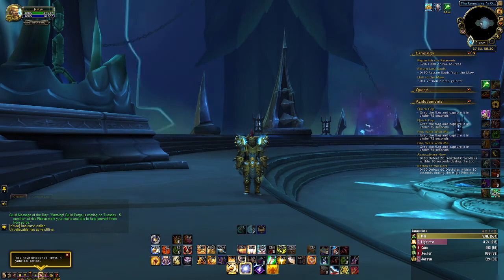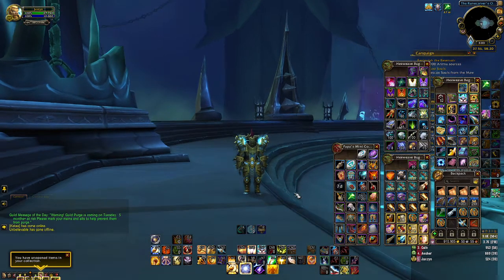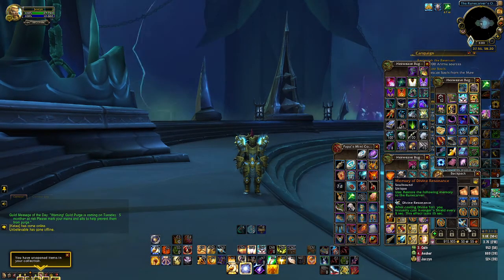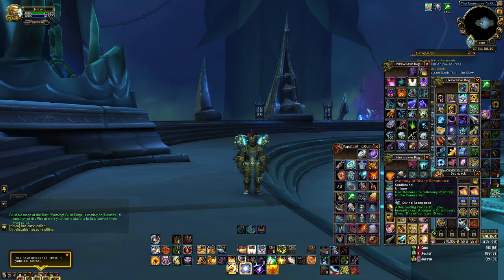Hey folks, wondering how to get the memory of Divine Resonance? Pretty straightforward. Like a lot of 9.1 abilities, once you hit a specific Renown level — in this case Renown 48 — you'll be granted the memory and it will effectively just automatically show up in your bags just like this. You should see this icon that you can see in my bag in my backpack here on the bottom right-hand side.